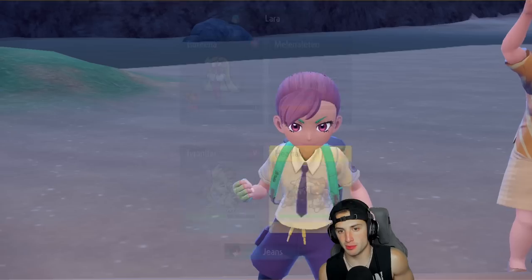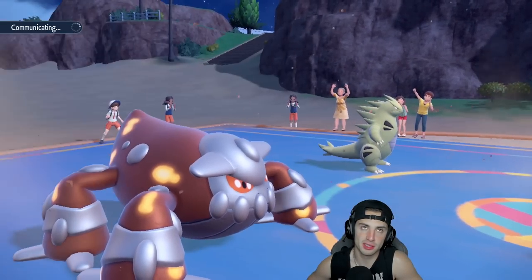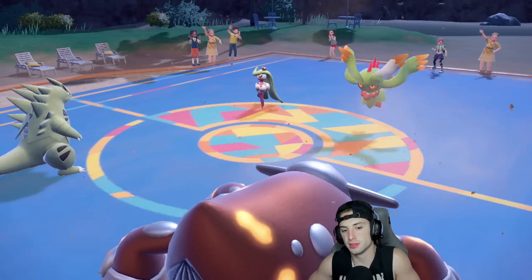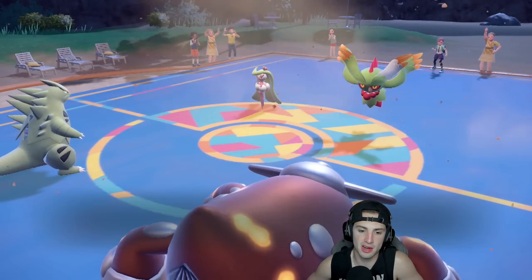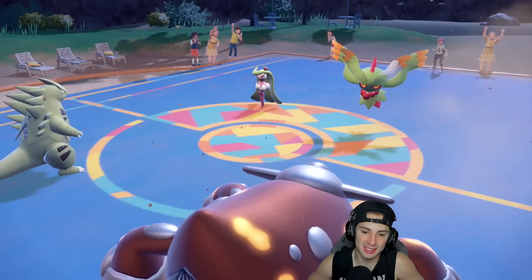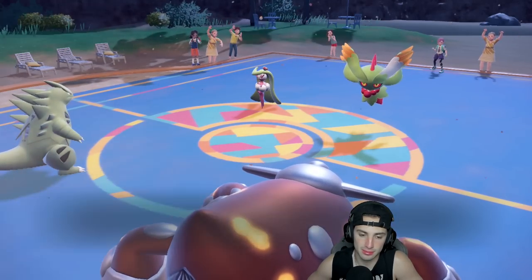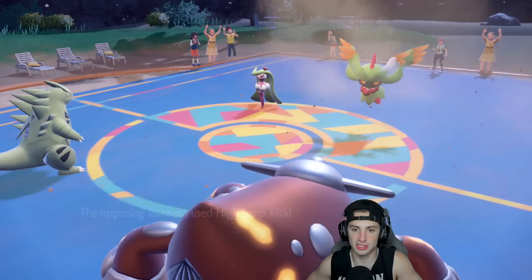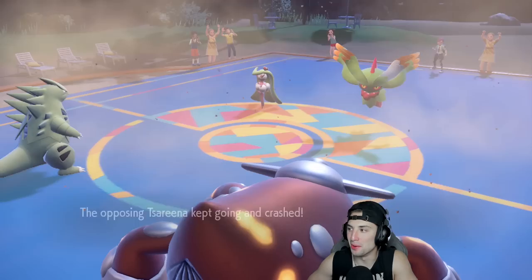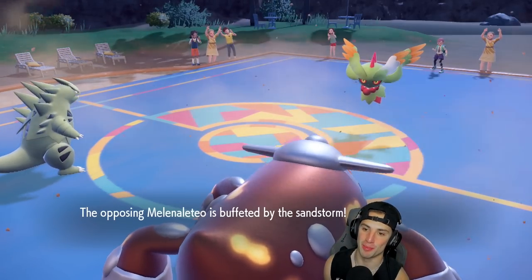I could double Protect here — just get rid of Suicune with sandstorm burn chip and put more damage on Fluttermane. That's definitely the play. Tyranitar's sandstorm KOs Suicune — I Protect and double Protect to stall. Burn and sandstorm will chip them up. Their final Pokemon should be Arcanine, and I still have Urshifu in the back. I like it. Tyranitar's design is so cool. A Dazzling Gleam comes across the board, I could Terastallize.